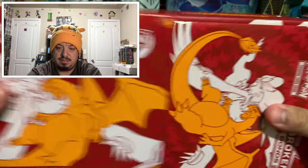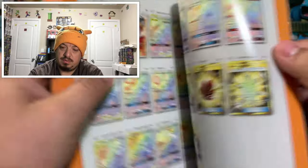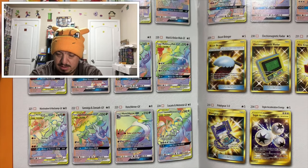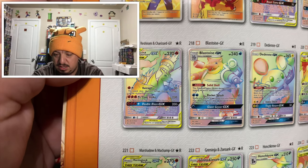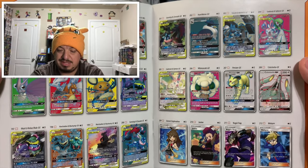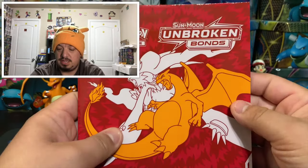Let's look at the booklet and of course what everybody wants — right here in the back are all the rainbow rares. There's a Blastoise rainbow rare, Lucario, and the one everybody wants: the tag team Charizard and Reshiram. There are so many full arts here. There are actually 234 cards in this set — this set is huge.